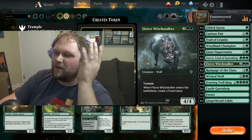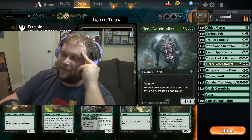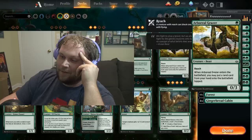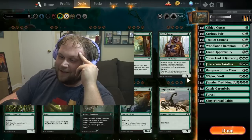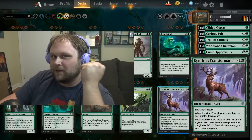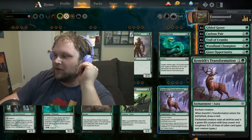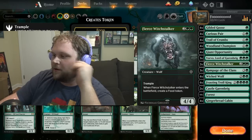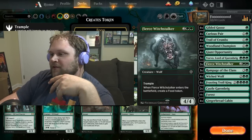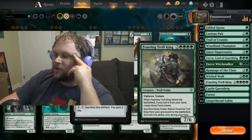There are also a couple of copies of Fierce Witchstalker. I was running a copy of Kenrith's Transformation in this deck instead of the Witchstalkers — that card is basically Oko's ability on a stick and also draws you a card, so it's a good removal option. But Witchstalker just gives you more food as a big creature in its own right, and trample is important sometimes too.